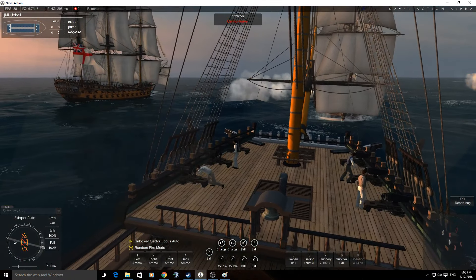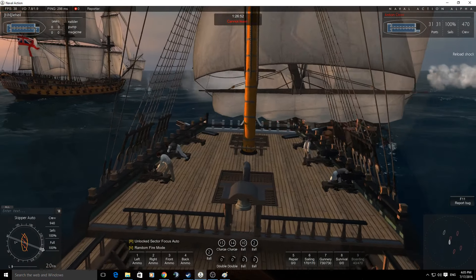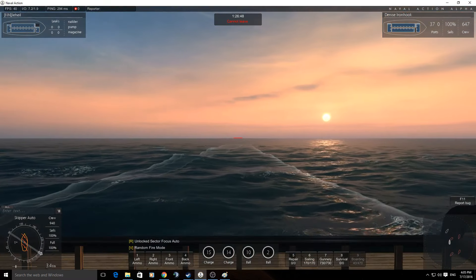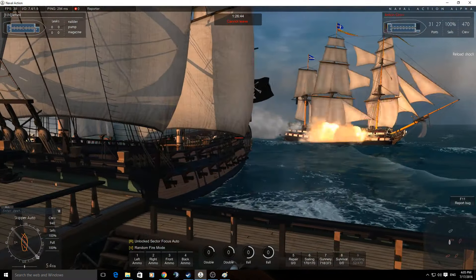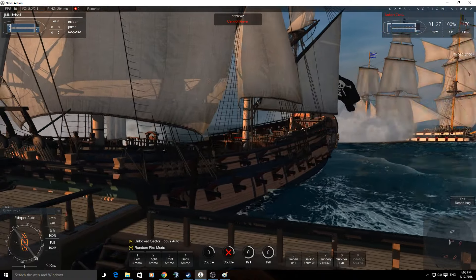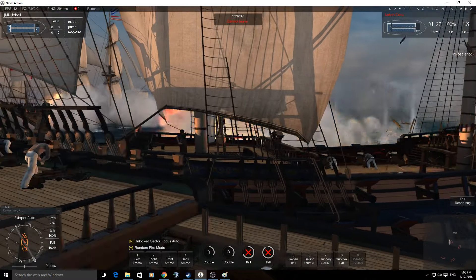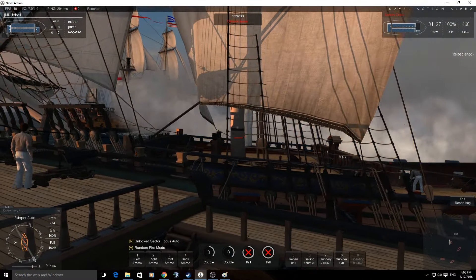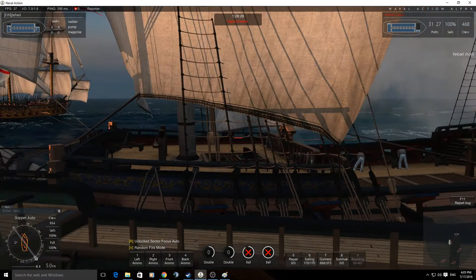We've got a ram coming! So I'll turn these guns off over here. What I'm going to do is actually turn off my top two decks - F1 and F2, turn off my top two decks. Now, you'd normally be worried about being boarded, but I've got the defender here so he won't be boarding me. I need some rigging shot while he's at it.